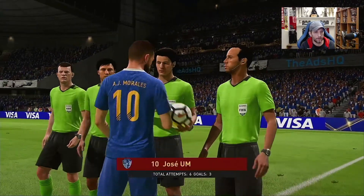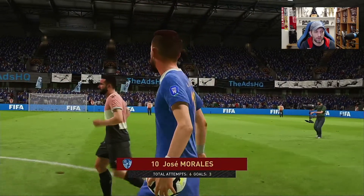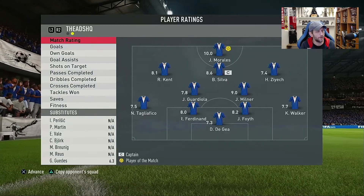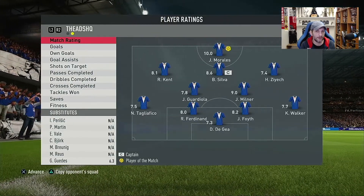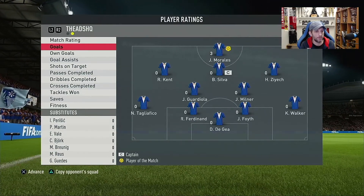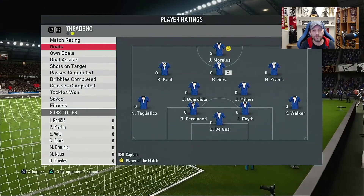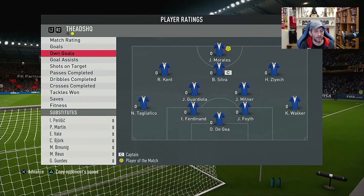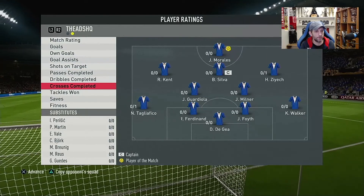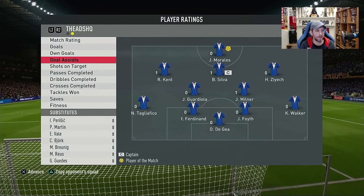Another tough comeback — getting back from 1-0 and 2-1 to win it 2-3. A perfect 10 for Morales. Ziyech was not that great on the wing — he doesn't have the speed there. Maybe a Hunter chemistry style could help, but that's only plus five to pace. I don't think it would have made much difference. Four of five passes, three of four dribbles, one failed cross — not great in this wide role.